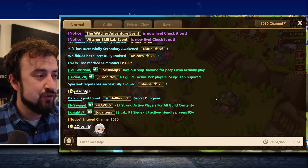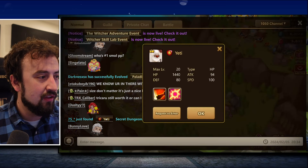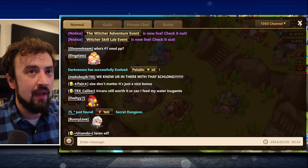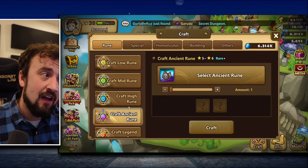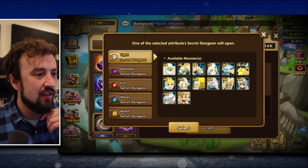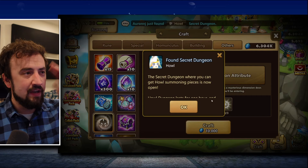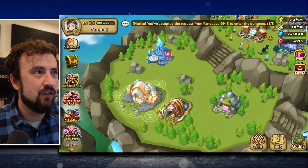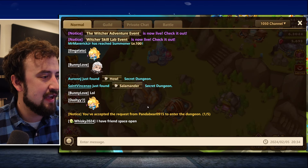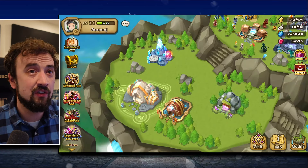I've never actually been able to join one from the community channel — every time a room drops, no one's ever let me in. So I try to craft it myself — it's just an RNG thing. I've never gotten lucky enough to get her. She'll be a big boost for me when I can get her, and a big boost for you as well.